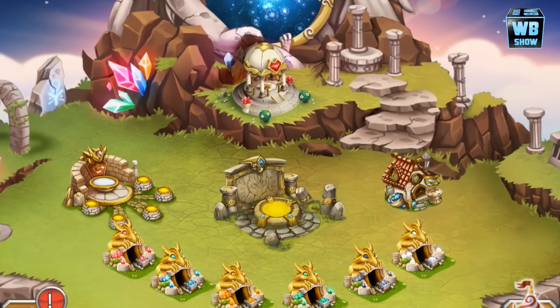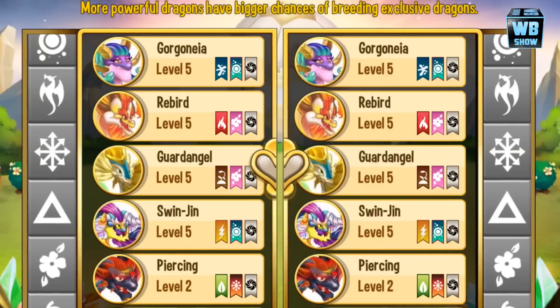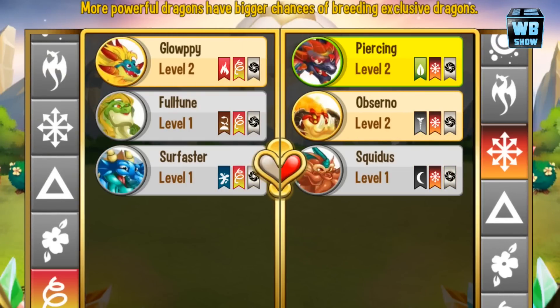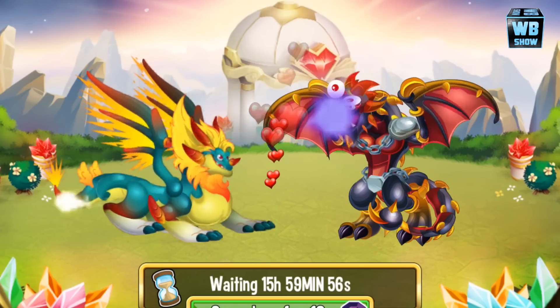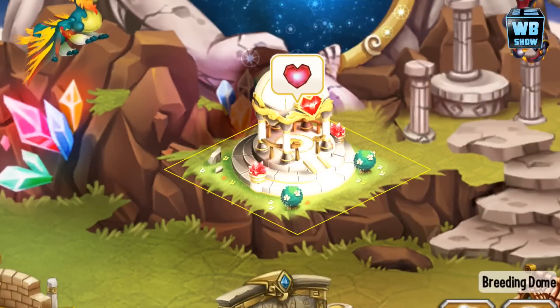So we need a chaos type dragon as well as a happy type dragon when breeding to get this dragon. Here's the happy symbol, here's the chaos symbol. Pick any dragon you want and press breed. What you're looking for is 16 hours — that's 15 hours, 59 minutes, and 59 seconds.